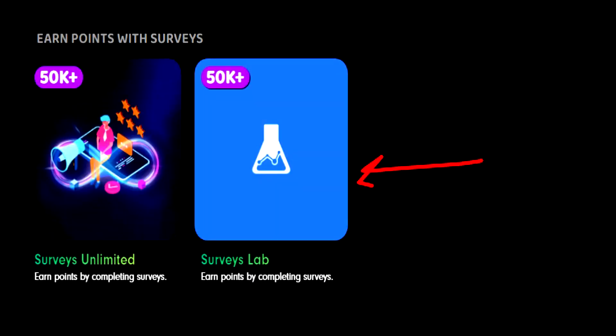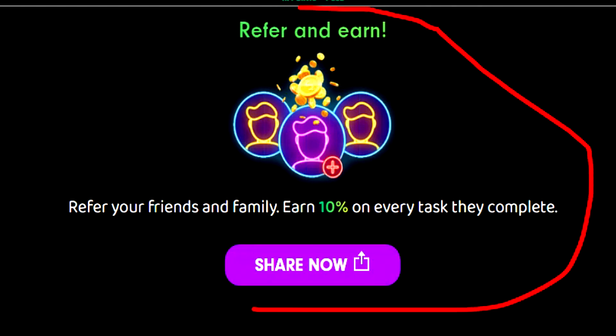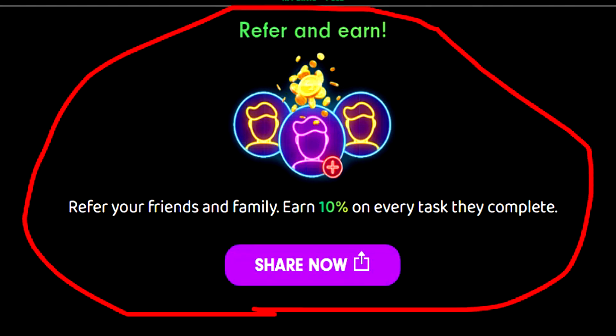Next is Surveys Lab, but in my country it seems unavailable — when I tap on it, it just stays on a white screen, so they definitely need to fix that. There's also a limited offers section at the bottom where you can get $0.70 or so for installing TikTok on your Android phone. You can also refer friends to use Tip.io and earn 10% of their earnings completely for free without impacting them.